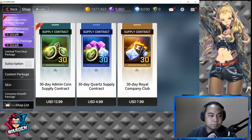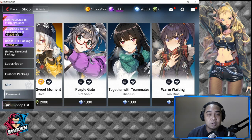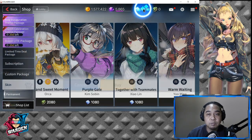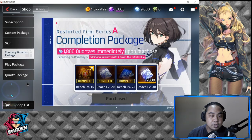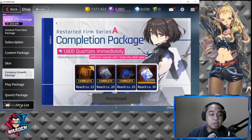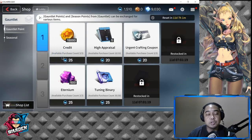These are also cool — the skins. If you haven't seen this in the shop, there are skins you can get using Quartz. You can actually change the outfit of your characters. I'll leave it up to you whether you want to spend in this game, but there are a lot of items in the shop you should watch out for every time they're out.